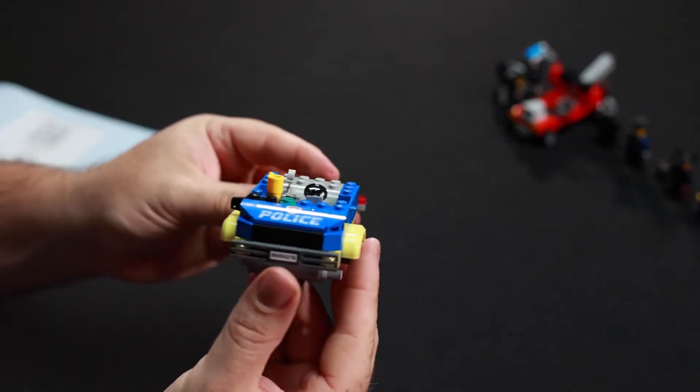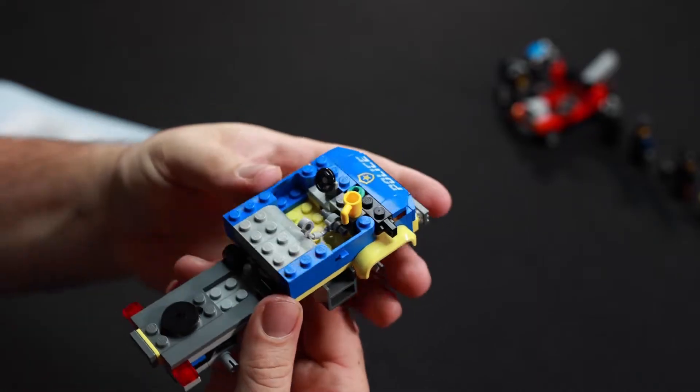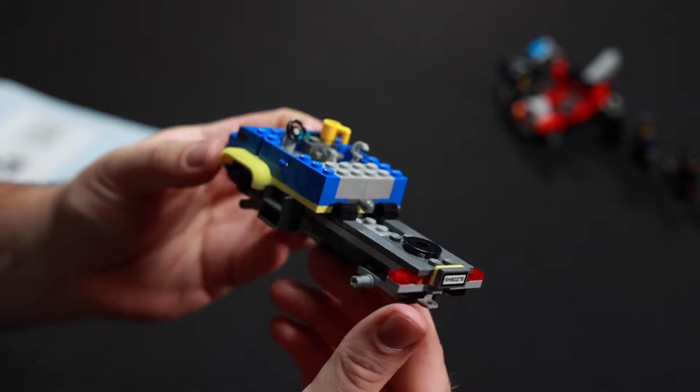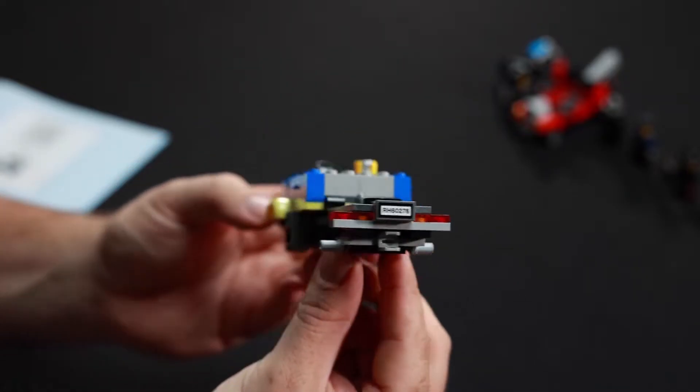So now we're at the end of bag two. And as you can see, I've added a bit of detail to the interior of the truck and the front with the police sticker, the coffee mug, the steering wheel, the handcuffs and other little details like that. So now let's finish this set off.